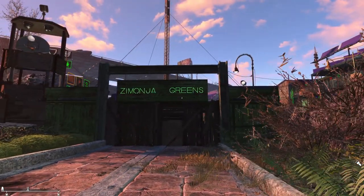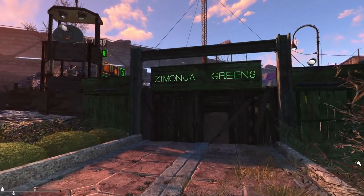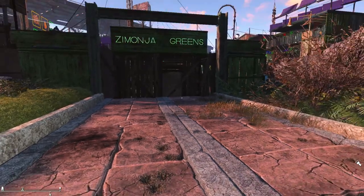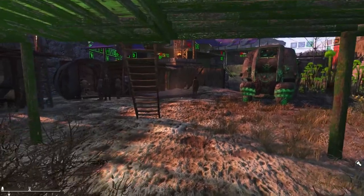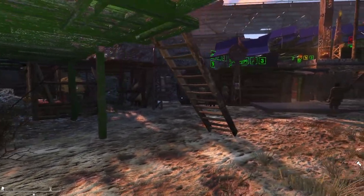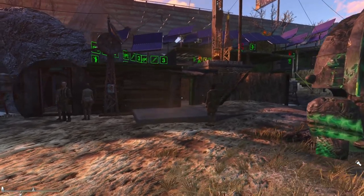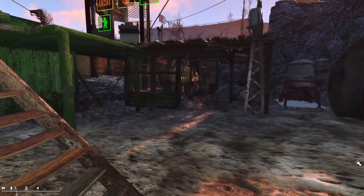So here's my take on Zemondia Greens. Let's dive right in. Here's my little entryway — this is level 3, by the way. There are certain elements of this that don't scrap properly, so this ladder, for example, you can't really get rid of.